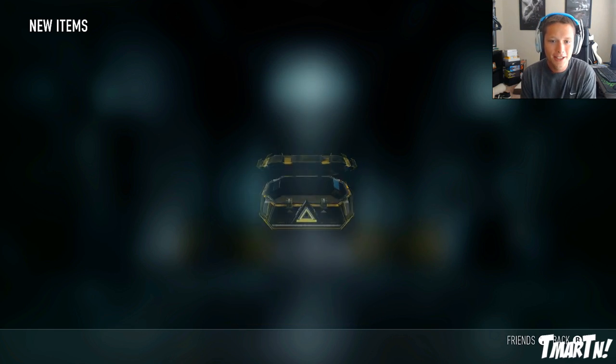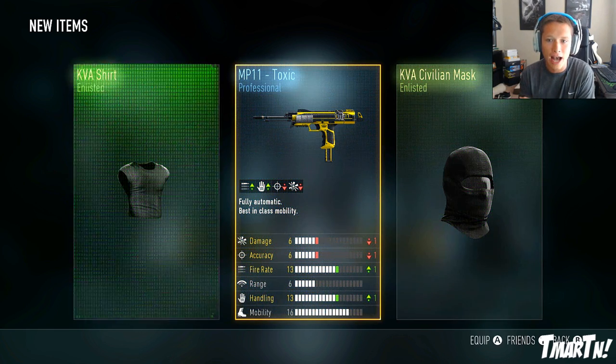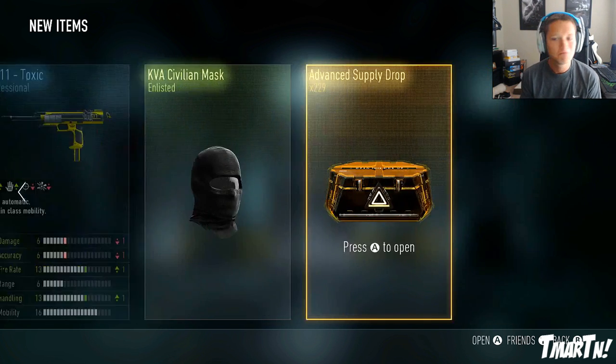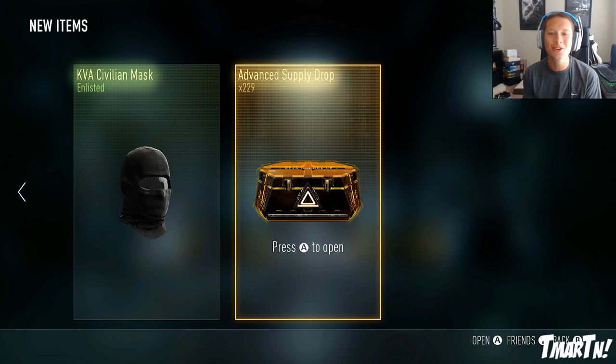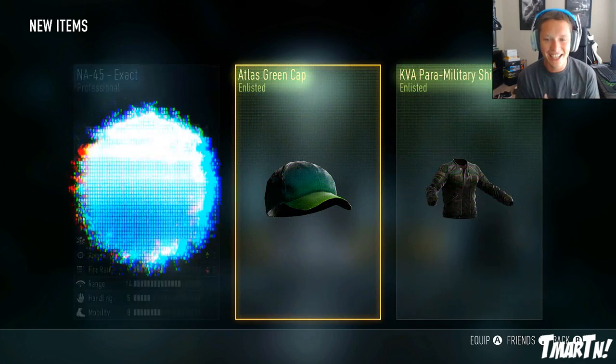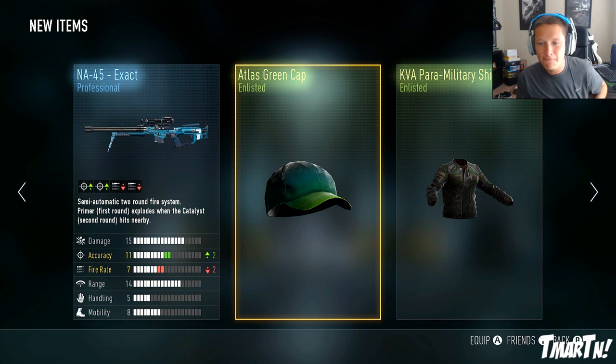Here we go. First one - let's see what we got: MP-11 Toxic, KVA Civilian Mask, and KVA shirt. Not really a fan of any of those. 229 more to go - this is gonna take so long. Atlas Green Cap, KVA Paramilitary Shirt, and an NA-45 Exact. That was another awful one.